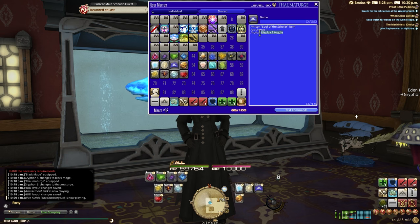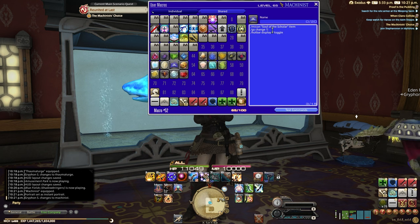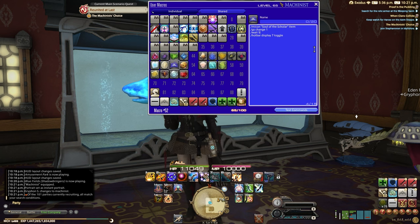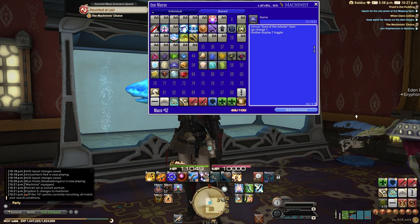As long as you possess the item somewhere on your character — whether it be your armory chest or just unlocked on your account — it'll show up, which allows you to do some pretty interesting stuff with macro icons. I also have it set to toggle the hotbar off, so anytime I click on a new job, it just disappears, which makes it a little easier. You can also add a wait before the hotbar display by typing slash wait followed by however many seconds, and it'll toggle off once that timer is up. The downside is if you change areas or do anything weird, that can sometimes break the macro.